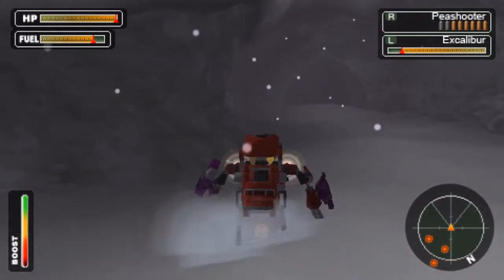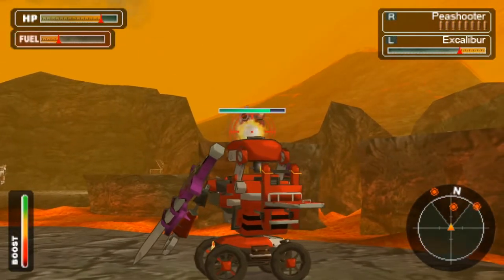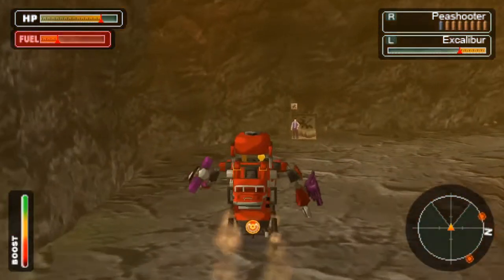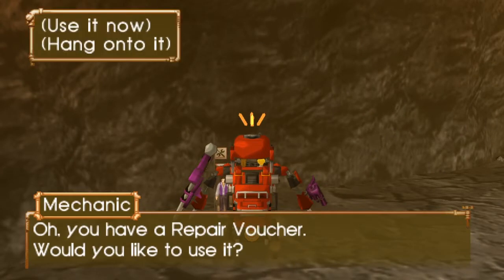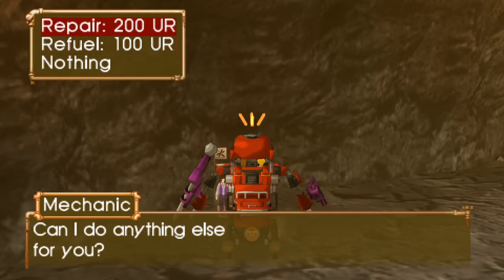Each time you complete a job, you will earn cash and also what are called fame points, which allow you to enter fights in the Coliseum. Fighting in the Coliseum is a pretty nice change of pace from completing jobs, and you can do them whenever you want, which is nice.